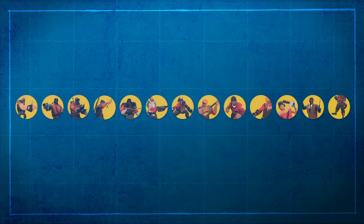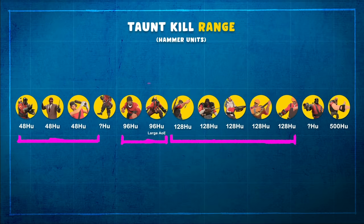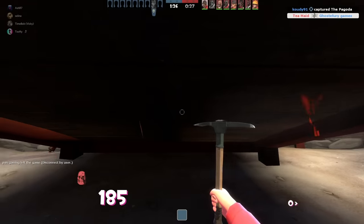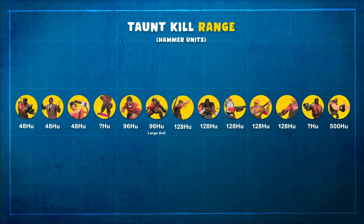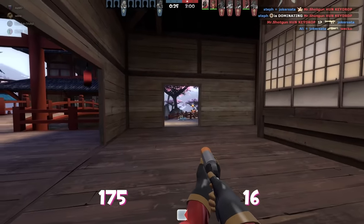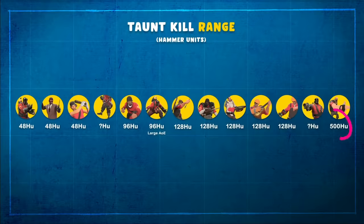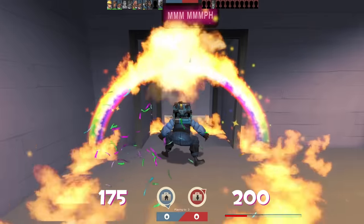I won't spend too long on range - broadly speaking you've got to be pretty close. There seem to be three main groups: 48, 96, and 128 hammer units. These numbers are taken from the wiki and are probably partly influenced by the animation. The Gas Blast and Execution didn't have an exact range listed. For Gas Blast you have to be pretty close, and for the Execution you can damage people at longer ranges but it will deal vastly less damage. The real outlier is the Heavy's Showdown, boasting an amazing 500 hammer units range. Armageddon also deserves a mention as it has a short range but quite a large area of effect.